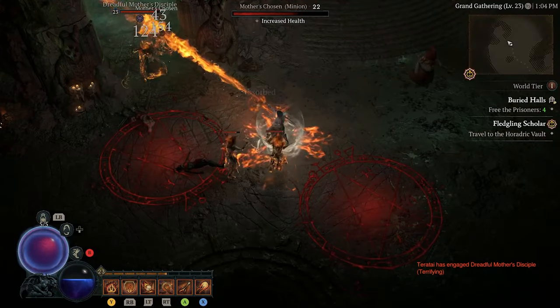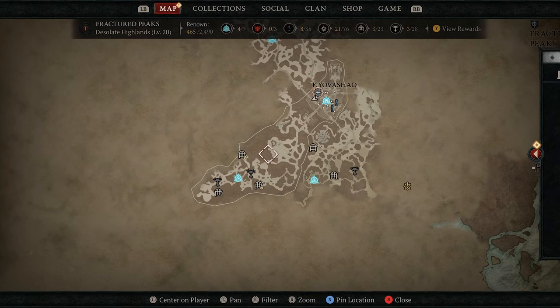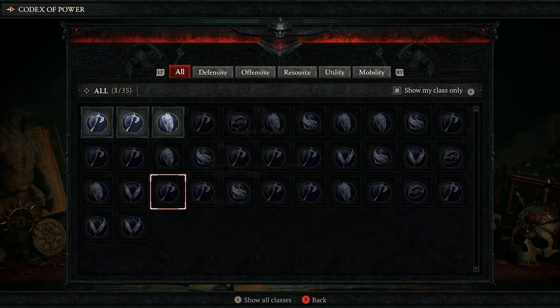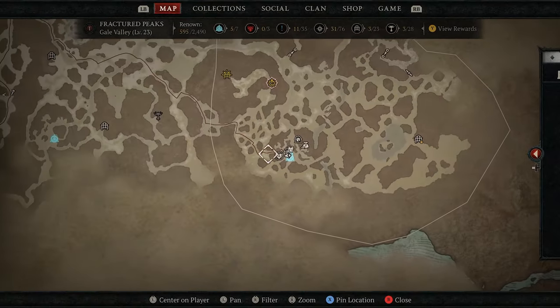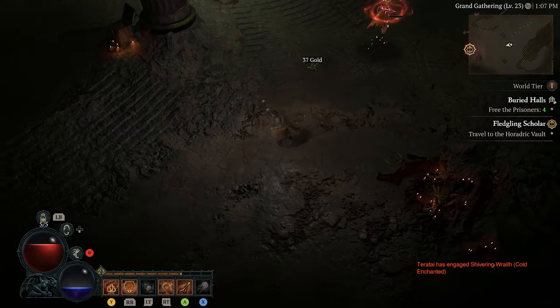There are a few different ways you can acquire Aspects in Diablo 4. The first way is via Dungeons — this is the easiest way to get an Aspect that fits your build. You can use the Codex of Power to find out which Dungeon drops the Aspects you want, but regions are level-gated, which means you might need to level up before you can head to those Dungeons to grab the Aspects you need.